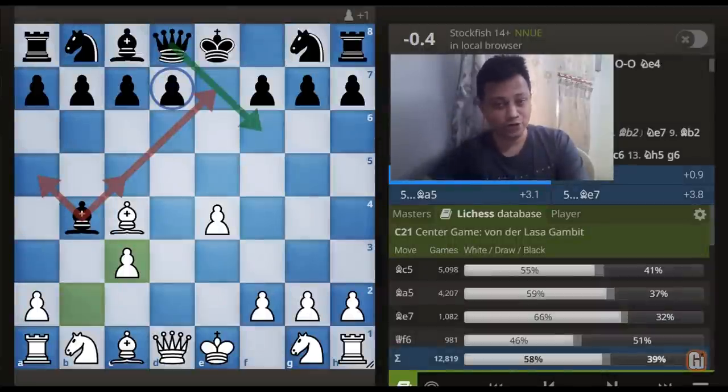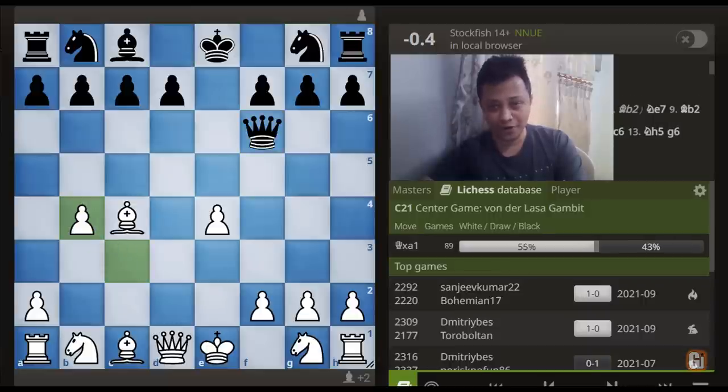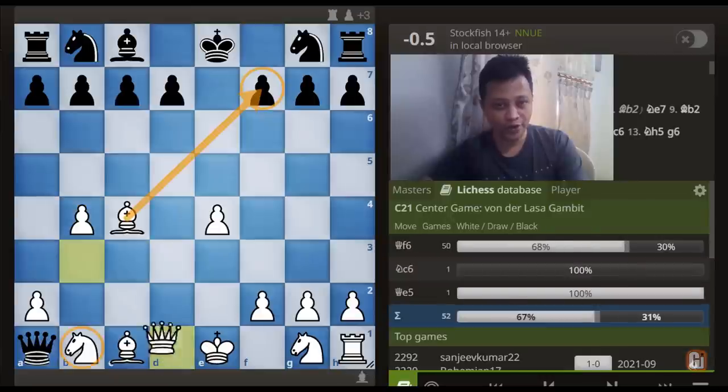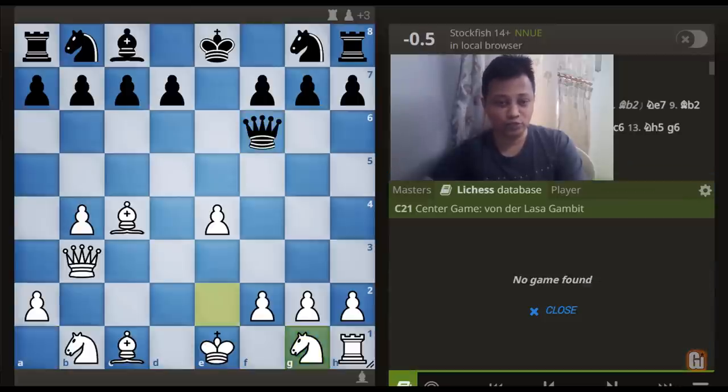Last but not least, what to do against the move Queen to f6? At first sight this looks like the obvious choice, except one problem — White has a nasty exchange set here starting with c captures b4. The point is we get some forcing moves: Queen takes e1, Queen to b3 attacking on f7, so Queen to f6 is more or less forced. And now I am going to introduce a new move here and that is Knight to e2.